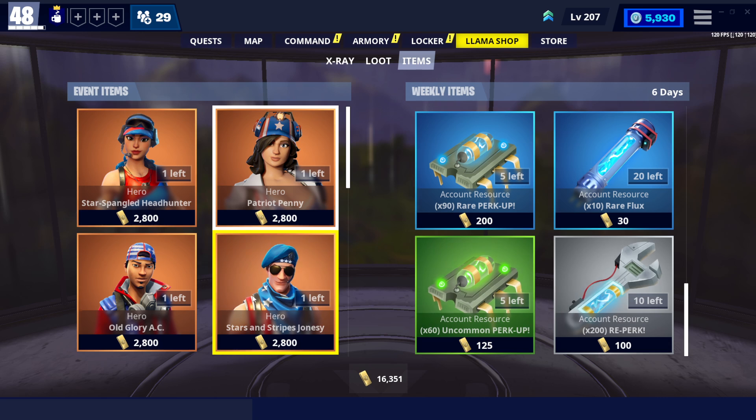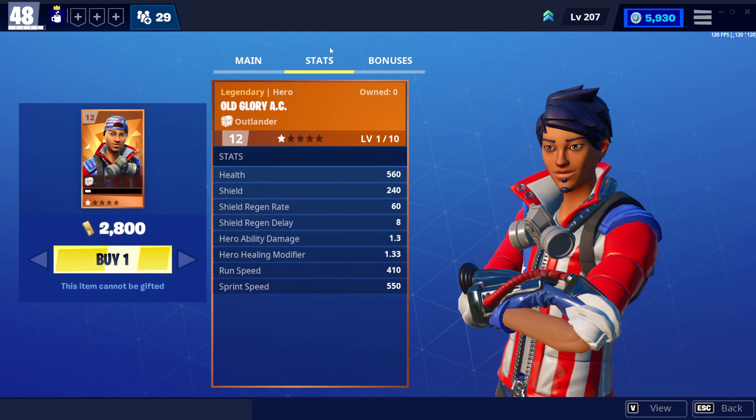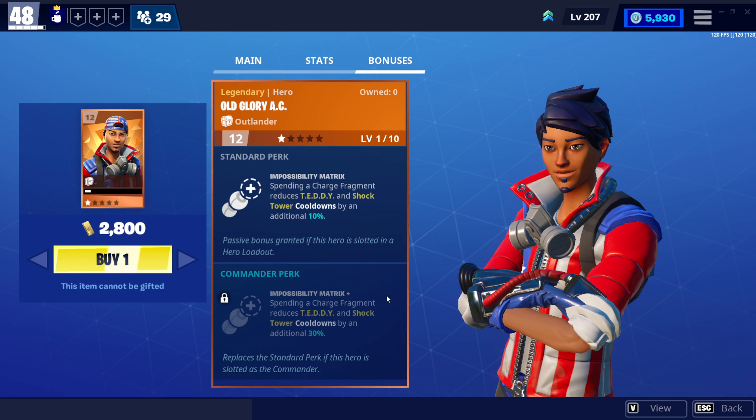Old Glory AC with shock tire teddy and phase shift — those are his abilities. Here are his base stats and here are his standard and commander perks as well.